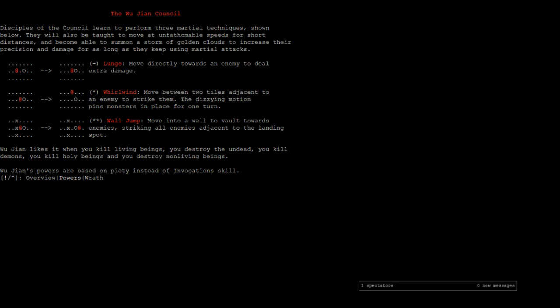Apparently we have Lunge at the moment. That deals extra damage against slowed or distracted monsters. You can see here with the little pictures: if you're one tile away and you move into that enemy that's distracted — they can also be asleep — so if you're stealthy, it allows you to do bonus stab damage from an extra tile away.